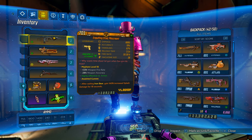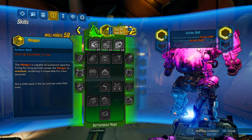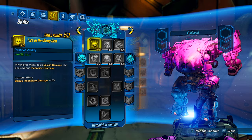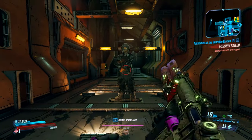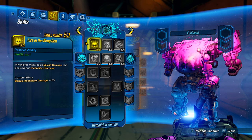Since this is a splash damage weapon, it will proc anything that deals splash damage or any talents that have splash damage procs. So say firing the Skagden — you now deal incendiary damage off dealing splash damage. Now with that put in, all of my bullets are now also doing incendiary damage. Anything that procs off splash damage will also proc this.